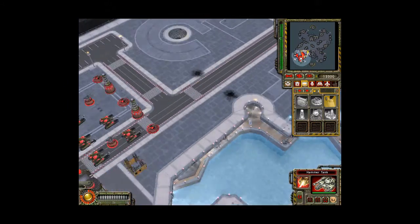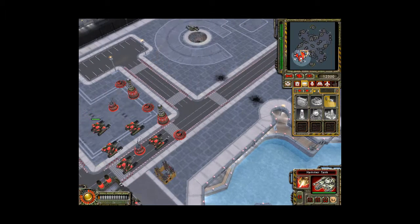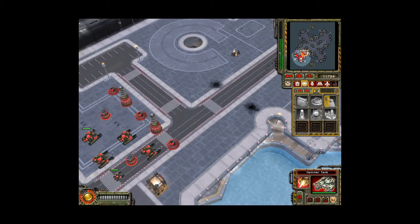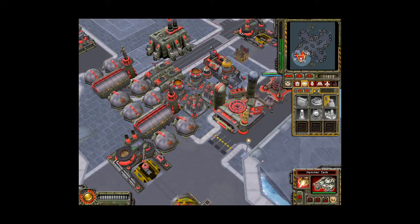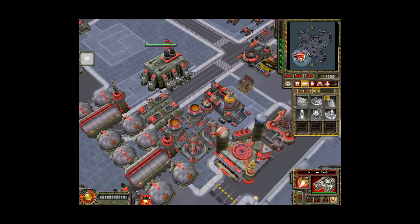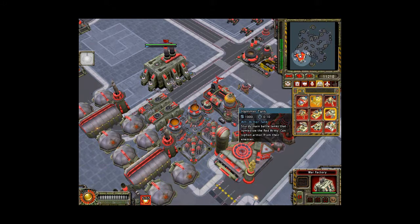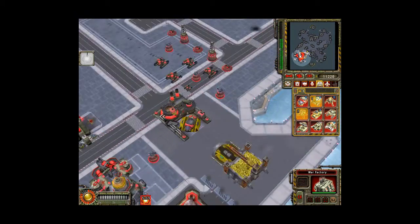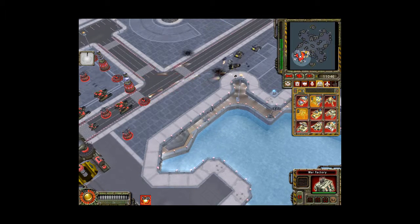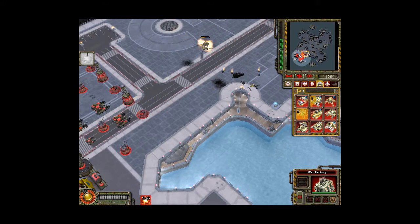Enemy units detected. Yep, that's what I thought. Alright, we took out one. Construction complete. Our base is under fire. Just take him down. Construction complete. So we may want to expand at this point, and build two sickles with it so we can have anti-personnel weapons.